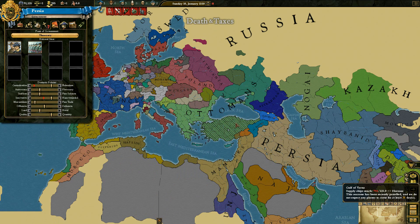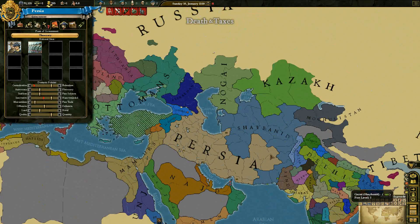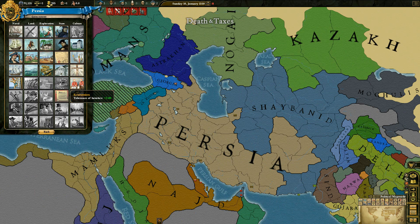I'd also like to expand into North Africa, and possibly the Ottomans and some of Eastern Europe. But I'd need to westernise to even be slightly competent against the likes of France, Spain, Britain, Denmark, Norway, Sweden, Austria. That's one of my bigger goals — to westernise and expand into Europe. So I'm going to change military drill and instead replace it with Divine Supremacy, which gives me more missionaries each year.